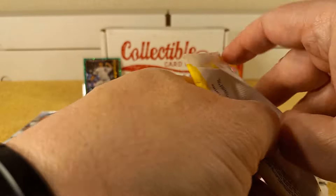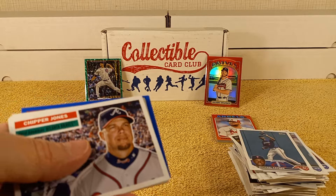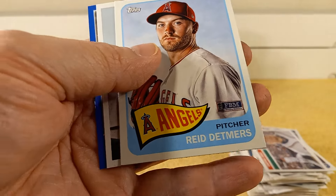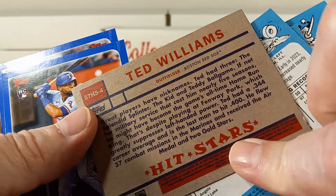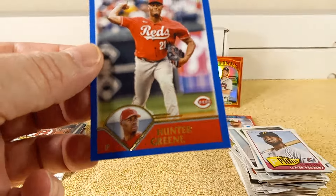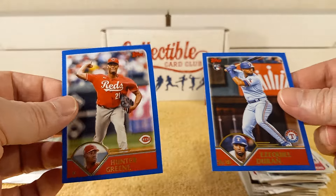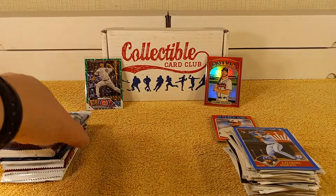2023 Archives pack. We have Chipper Jones, Tony Gwynn, Peguero, Senja, Depmeyers — not Deppmeyer — Ted Williams insert, a legend insert. Ezekiel Duran and Hunter Green. I like this design — I think it's like 2001 or 2002 — the blue border and overall design, it's nice.